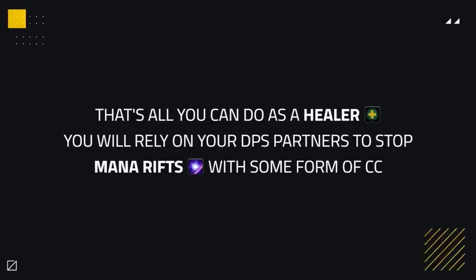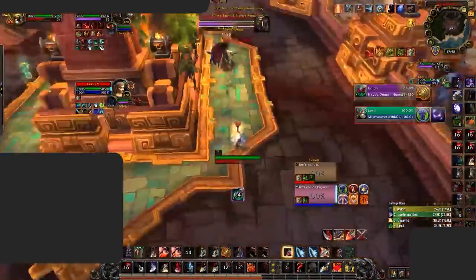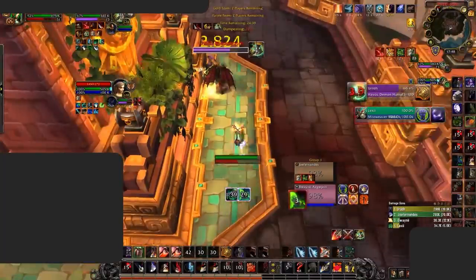Unfortunately, that's all you can do as a healer and you will rely on your DPS partners to stop the Mana Rifts most of the game with some form of CC. To do this, you want to crowd control the Demon Hunter quickly during the start of the stun he uses on your healer. That way, you can deny a Mana Rift from being used in time during that global, which will help you against Demon Hunter teams significantly.